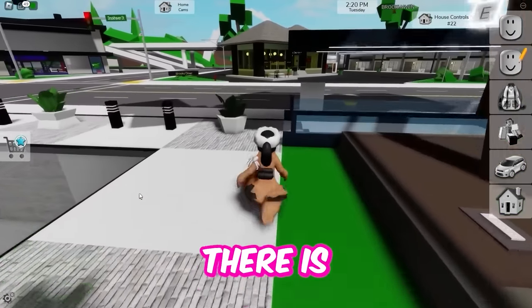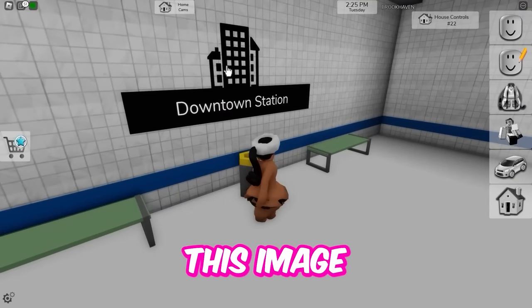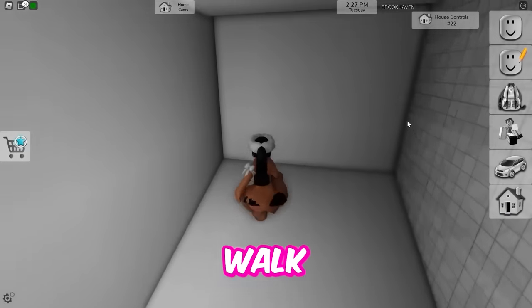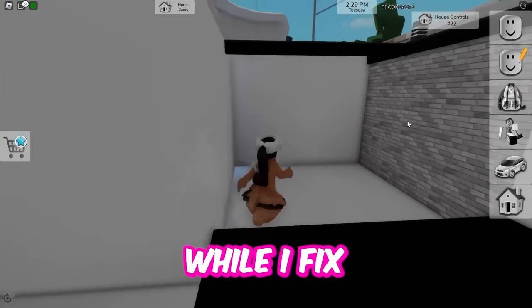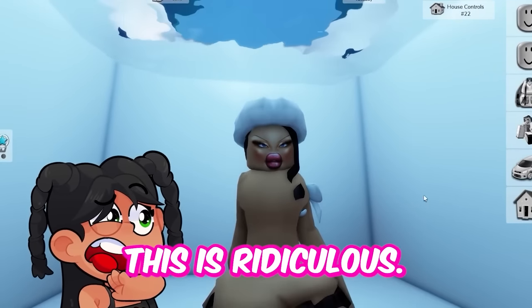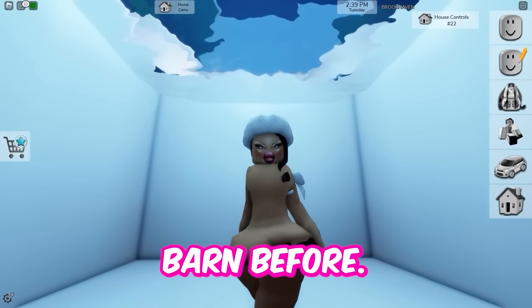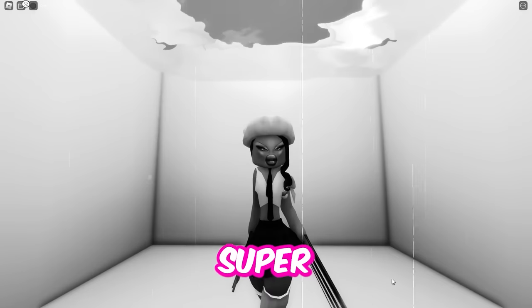If you do not know, there is a secret hiding place right by the spawn. All you got to do is click this image right here and you can walk through here. Now I have a safe place to hide while I fix whatever's going on with my outfit. I look naked — this is ridiculous. But I guess you can count this as a secret room too if you've never been under the spawn before.